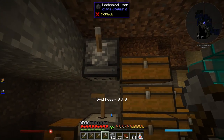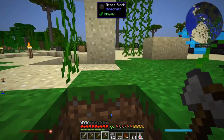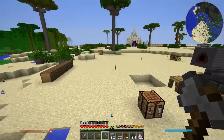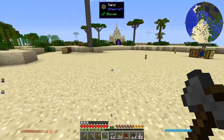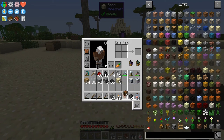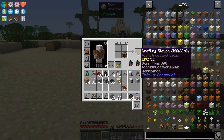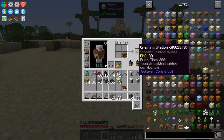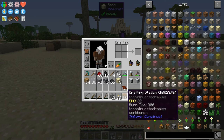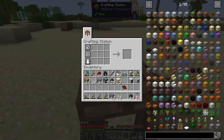Actually I don't even need that. I've got everything I need. I'll leave that one there. Put down another crafting table here. Let's actually do something different with this crafting table. One of the things you can do with a crafting table in Tinker's Construct is if you just craft the table itself, it'll turn into a crafting station from Tinker's Construct.